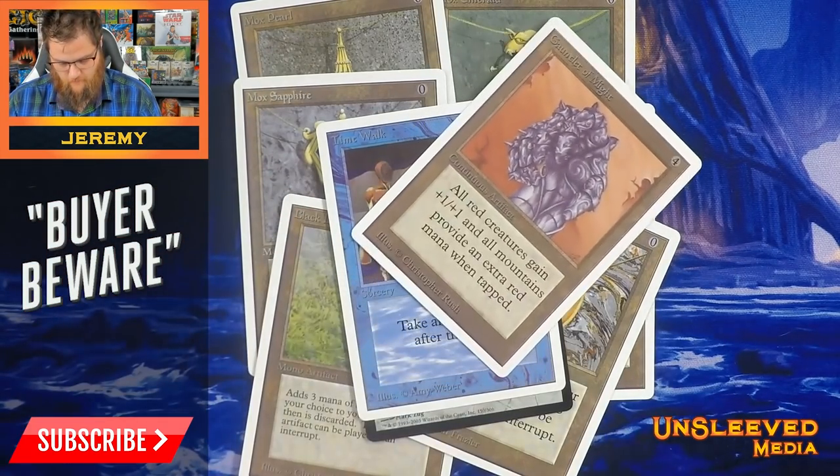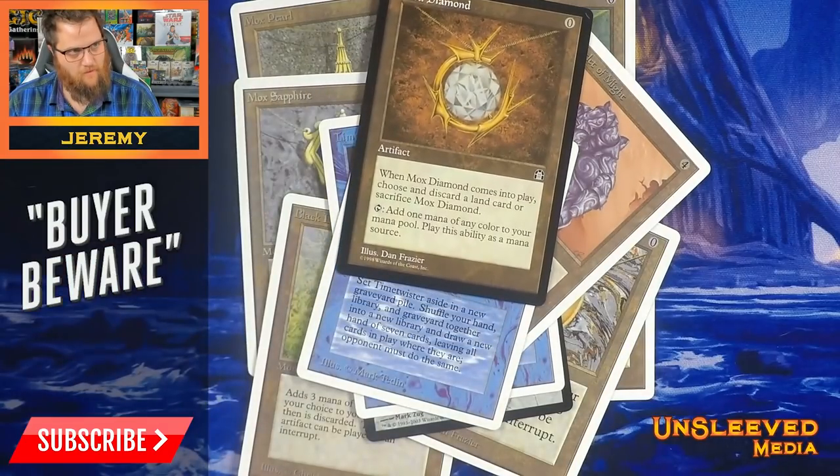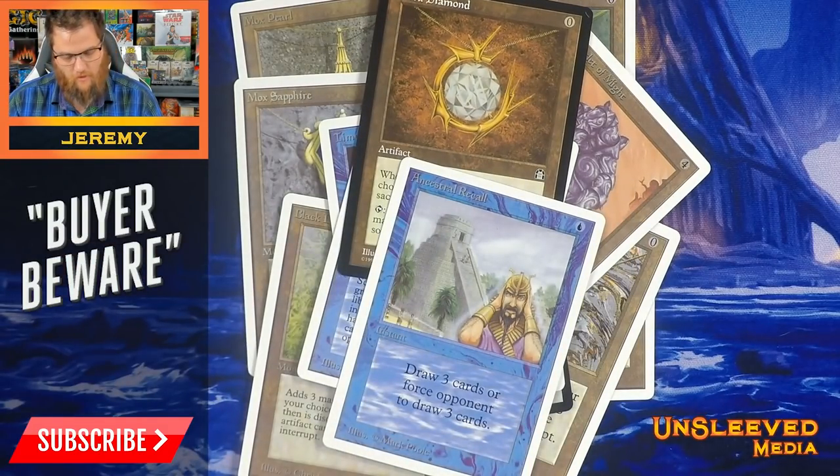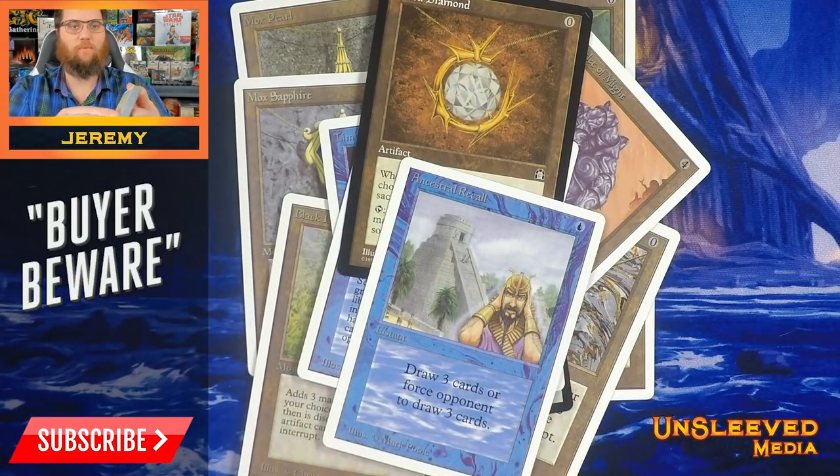Gauntlet of Might. Time Twister. Mox Diamond. Again, for about 50 bucks — Ancestral Recall. I don't even have to worry about it; I'll just play them without sleeves.